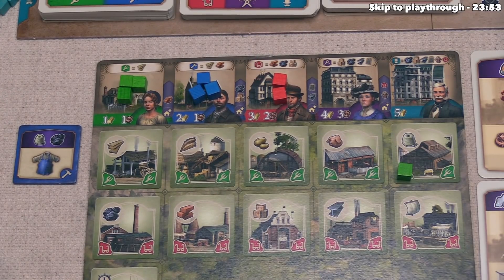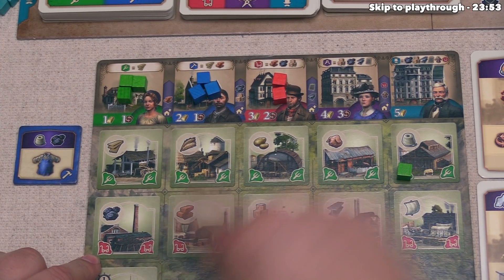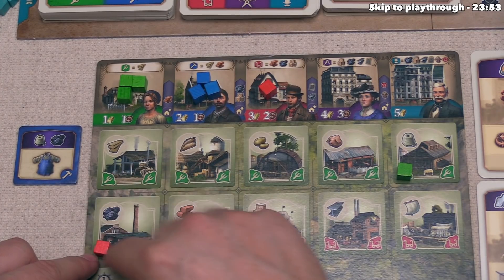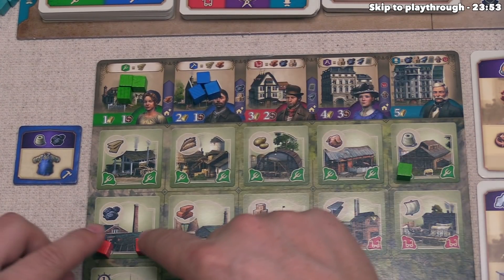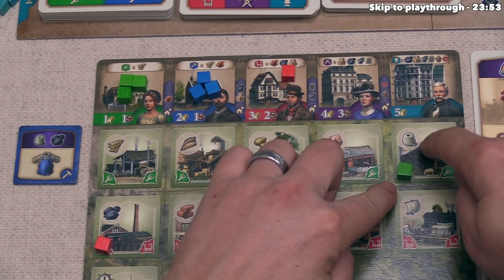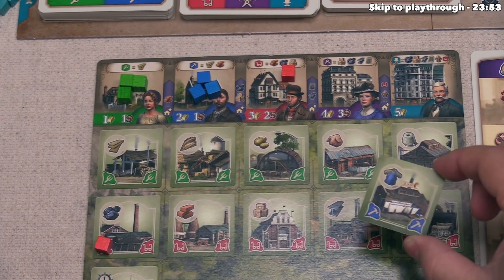We also need coal, which has red icons, so we take a red cube — a craftsman — and place it onto an empty coal spot. If both spots were full, we couldn't place another cube there even if we had more, because they block those spots. With one coal and one thread, we have everything needed to create the factory, so we flip it over and place it on our board.